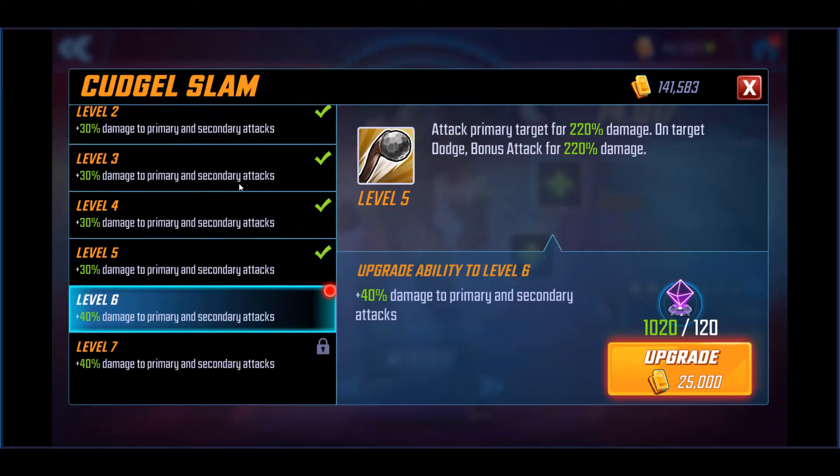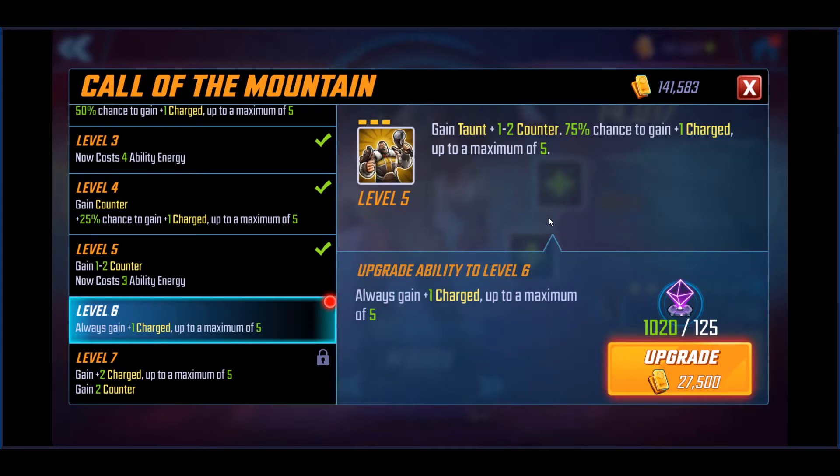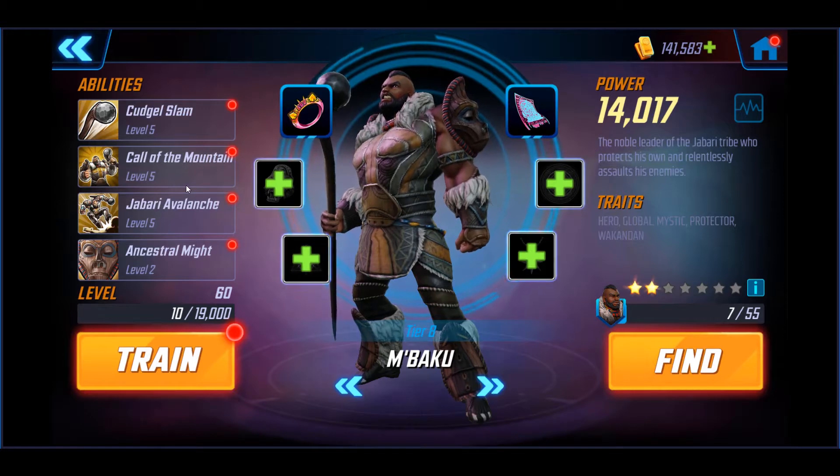Let's take a look at his abilities. His basic — Cudgel Slam — attacks your target for 220 damage, and on target dodge gives a bonus attack for another 220, so if your opponent dodges you get a second chance. As you level this up you increase damage on primary and secondary attacks. His special gains Taunt plus one to two counters, 75% chance to gain plus one charge up to a maximum of five. This whole team is about charges — Black Panther charges up, Killmonger charges up, and this guy charges up too. At level seven you gain plus two charge and plus two counter.